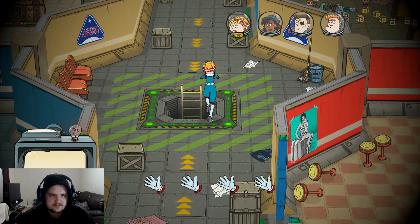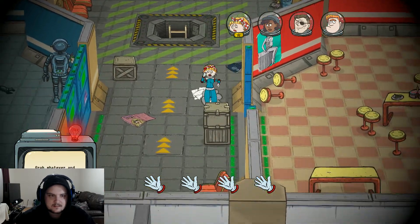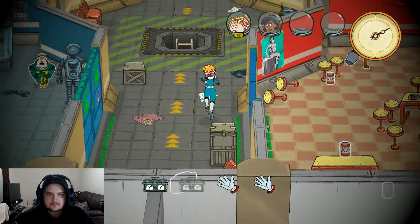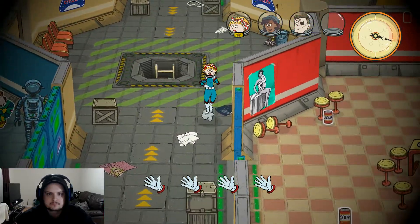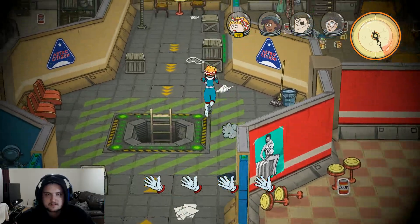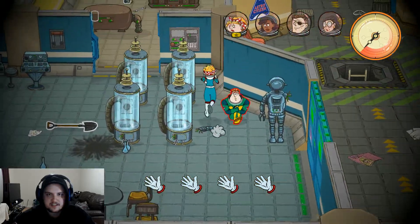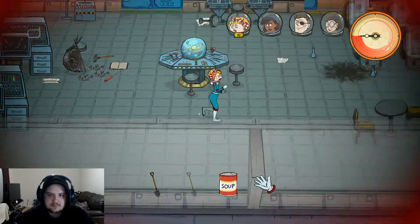Supplies discarded — wait, alert! Grab whatever and whoever you can and head for the escape. I need to do it again. Okay, we're gonna take everybody. Just running around taking whoever we want — I don't know who she is but she's coming with me. He's coming too. We're full — shovel, soup, nothing else for now.